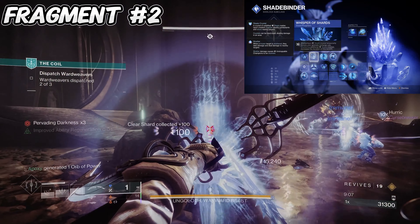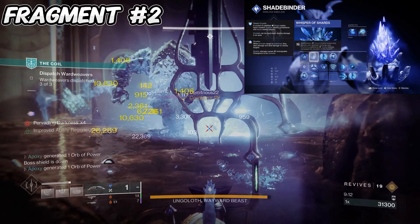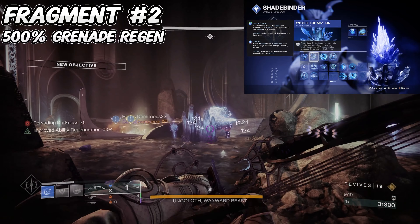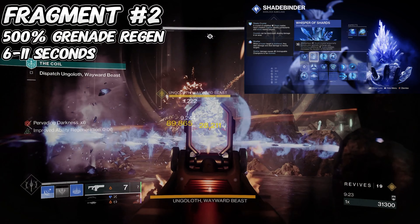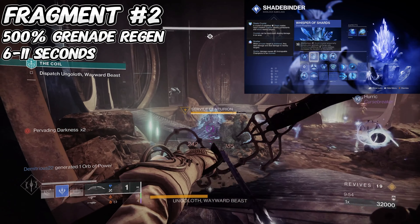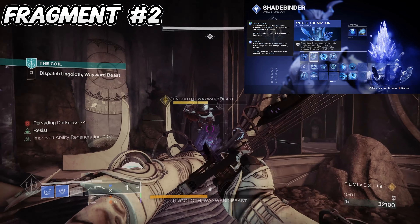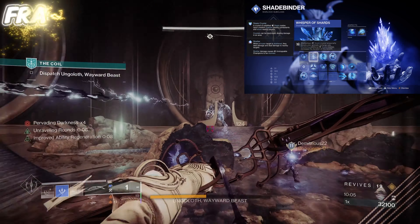For the second fragment we have Whisper of Shards — shattering a stasis crystal temporarily boosts your grenade recharge rate, and destroying additional crystals adds more time. Specifically, shattering a crystal grants 500 additional base grenade regeneration for 6 seconds, up to a maximum of 11 seconds. So by continuously breaking stasis crystals from your bow, you can put down three to four stasis turrets at some points, which is insanely overpowered. Definitely a must-use fragment.